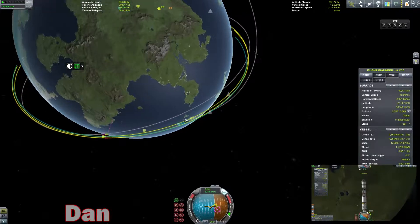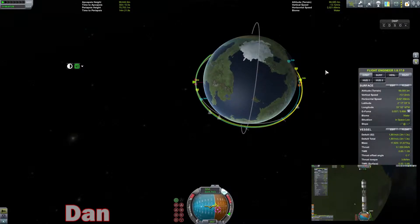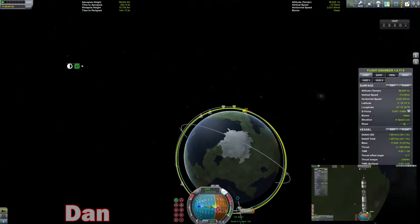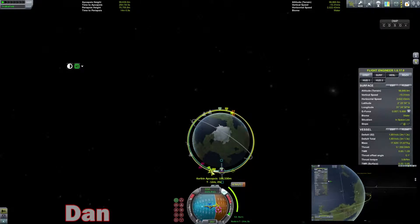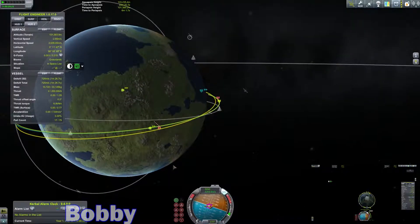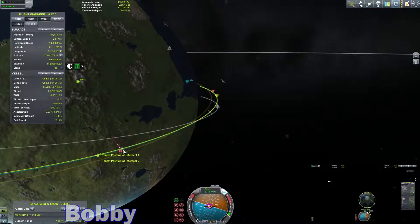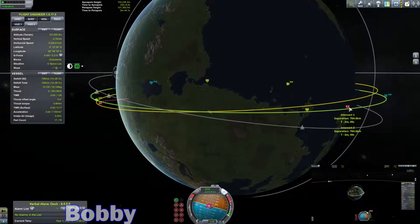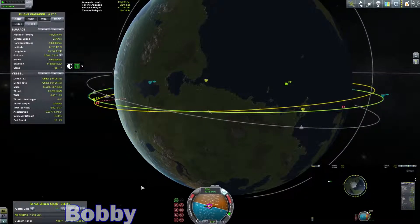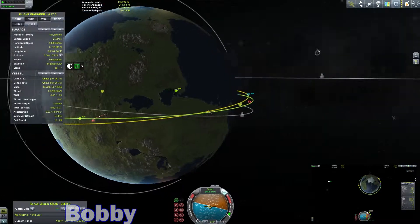I'm also thinking about time acceleration — actually, let's come over to the periapsis and see what we can do to bring this a little bit closer. That really does make a difference; you gotta be careful not to go too overboard. Ascending node is zero. We have only one intersect point, which I think is a good thing. It is catching up to me at about two and a half kilometers a second.